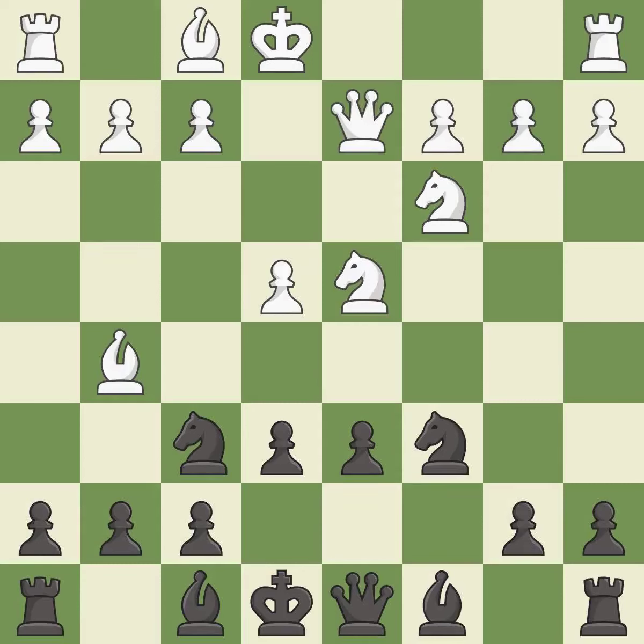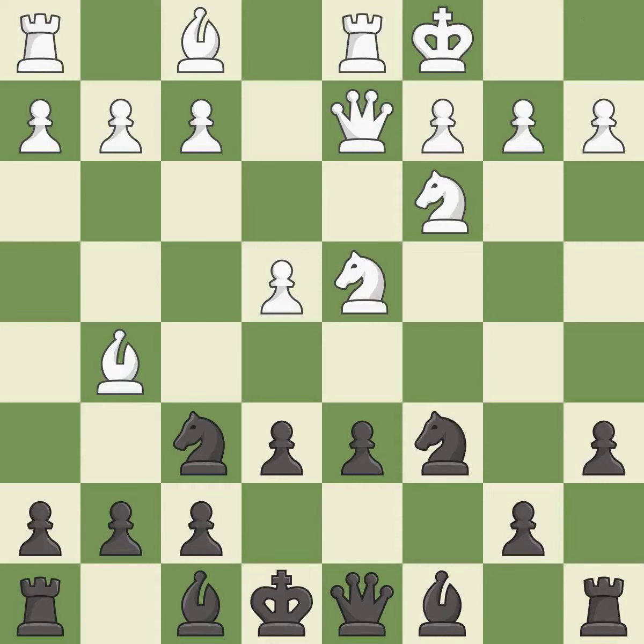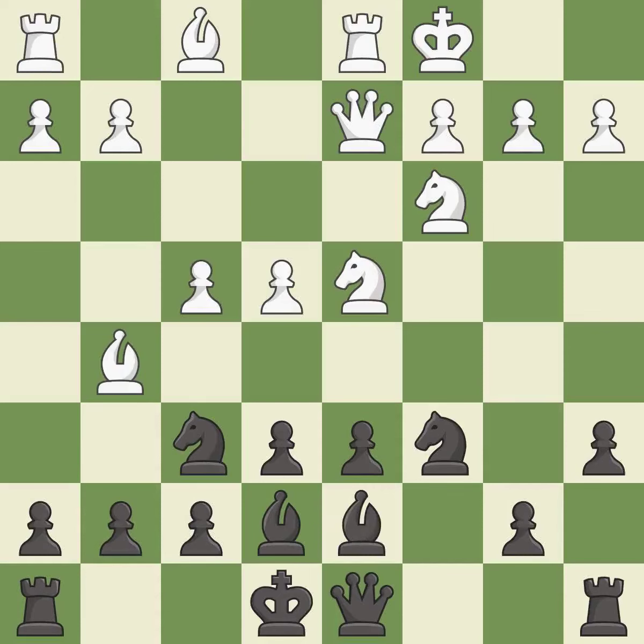Qd2 supports the bishop on g5 and prepares to castle queenside. a6 prepares the b5 pawn push and stops the white pieces from coming to b5. 0-0-0 gets the king out of the center and activates the rook. Be7 develops the bishop and prepares to castle, activating it off of its starting square. Nf3 retreats the knight and fights for the e5 square.